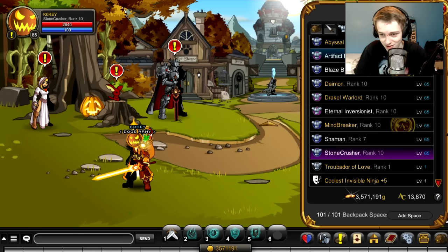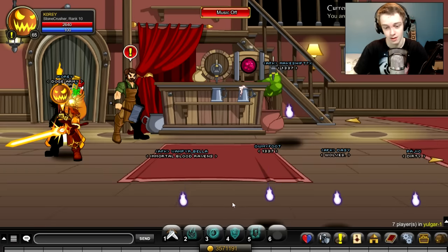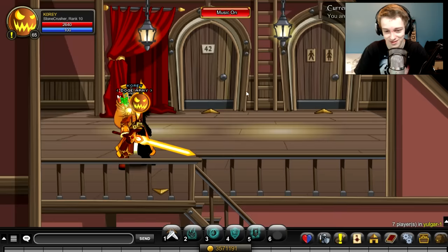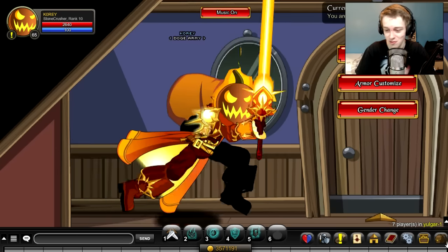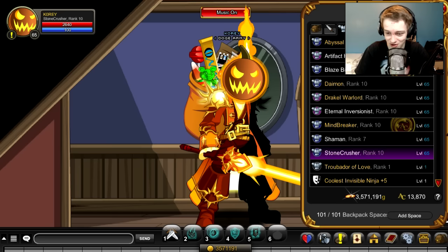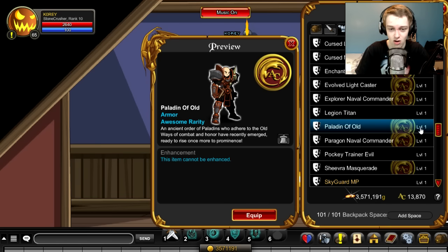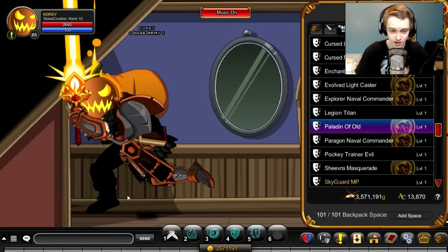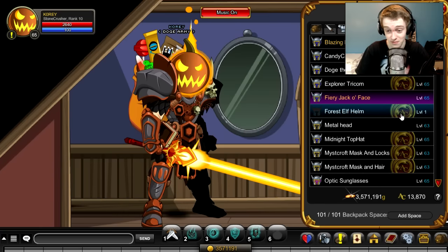Paladin of Old might not be that bad. Let's go to Yulgar. I love seeing the random sets people have in Yulgar. This is my set right now, it's really dope — Elena liked it, so you should too. Let's look at the Paladin of Old armor. It actually kind of works with the set I'm currently wearing. And we also got a helmet — the Forest Elf Helmet.